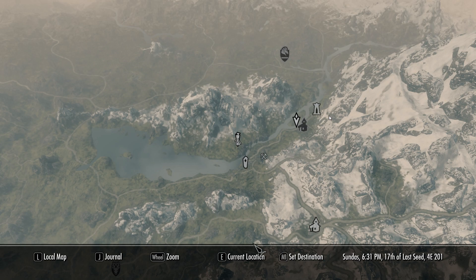Right out of Helgen, normally you run down to the Guardian Stones. Maybe you'll go to Ember Shard mine, like I did. Across the river from the Guardian Stones — and you'll be able to see it from there — is Anise's Cabin.